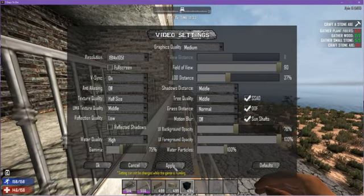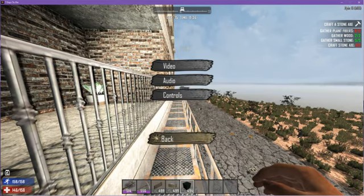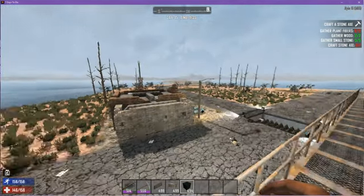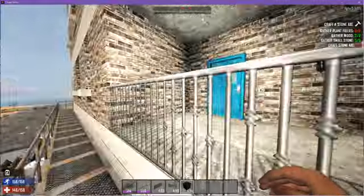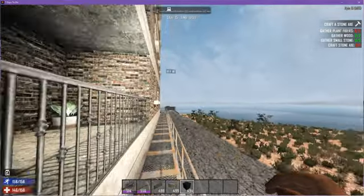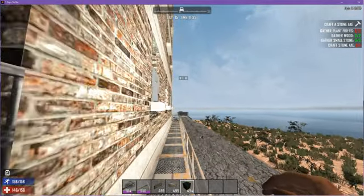Obviously I cannot change the view distance while the game is running. Now you'll notice that I changed the field of view — things become much less fish-eyed and have much more depth perception, which does help a little bit. But mostly it's going to be your view distance, which you will have to change when you're outside of the game.